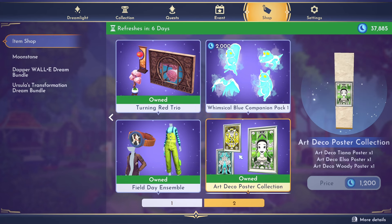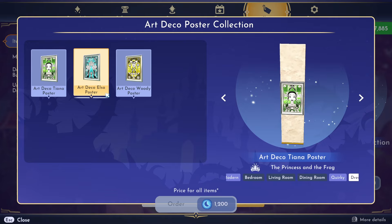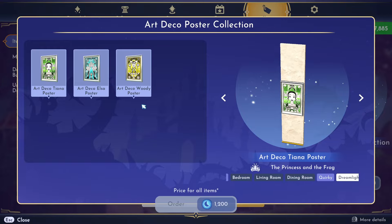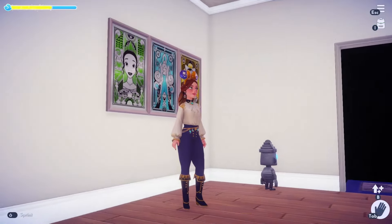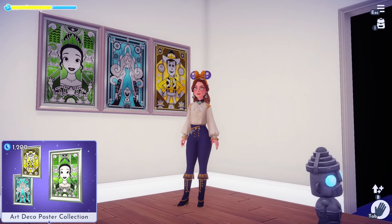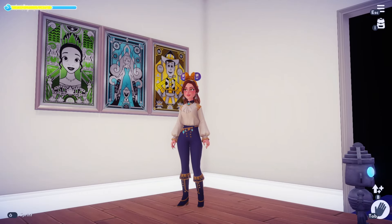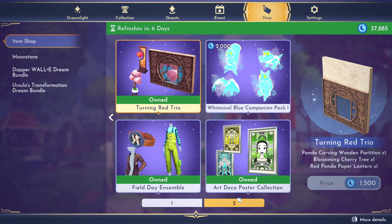The next item is the Art Decor Poster Collection. There are a couple of collections available, but this week we have the art decor of Tiana, the art decor of Elsa, and the art decor of Woody. This is 1,200 moonstones. In game they're pretty big but really nice art pieces.